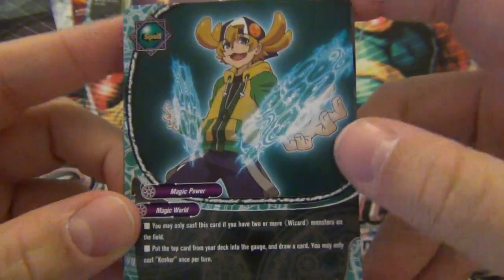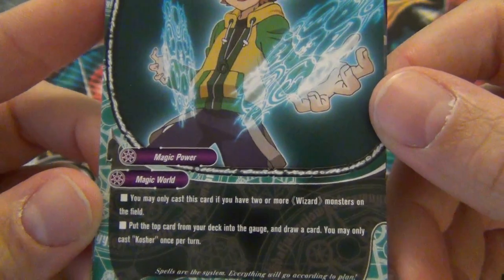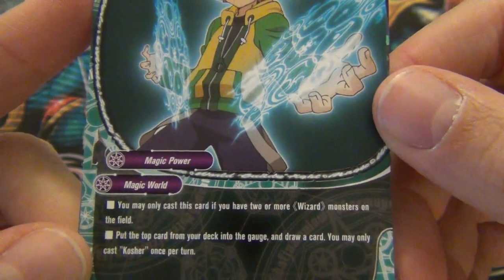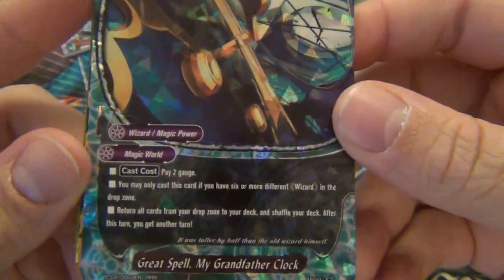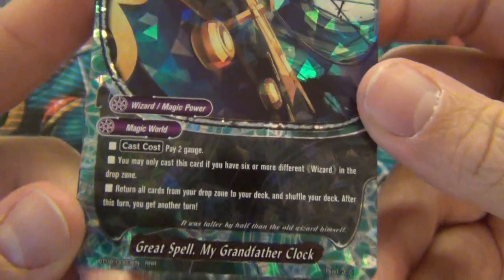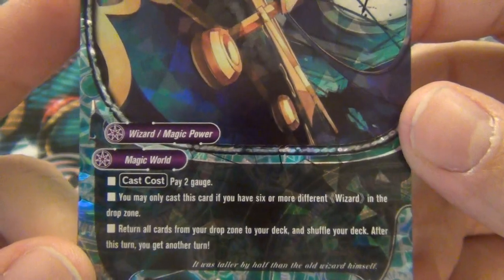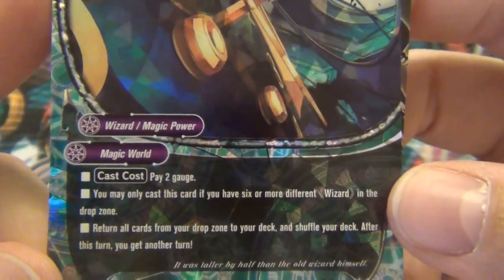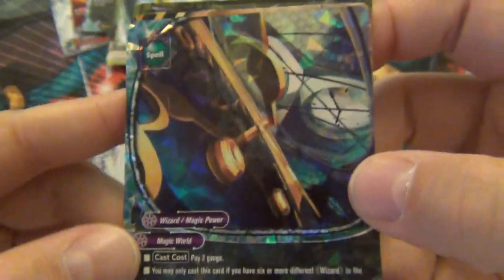Kosher - oddly enough you need wizards to play it even though he's on it. You may only cast this card if you have two or more wizards on the field. Put the top card of your deck into the gauge and draw a card. Once per turn. I got the great spell My Grandfather Clock - this was used on the TV show. You pay two gauge, but you may only cast this if you have six or more different wizards in the drop zone. Return all cards from your drop zone to your deck, shuffle your deck, and after this turn you get another turn.